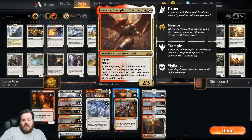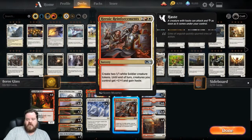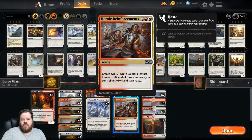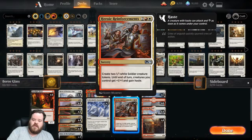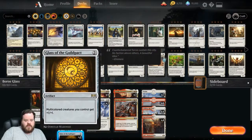Aurelia has Flying and Mentor, and at the beginning of your turn something gets plus two, plus zero — just a great card overall. And then Heroic Reinforcements has won me many a game with this deck — just a super good card. Before I talk any longer, let's just get to the games.